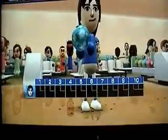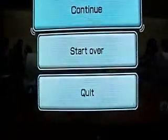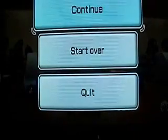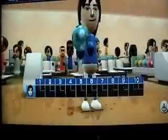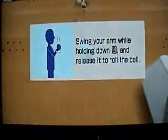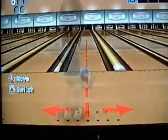To do bowling, you have to hold B. Just like you were doing real bowling, you hold it, swing back, and let go right before you release — let go right here. You can get pro status in any of the Wii Sports games by getting 1,000 points, which is when you perform well enough consistently.